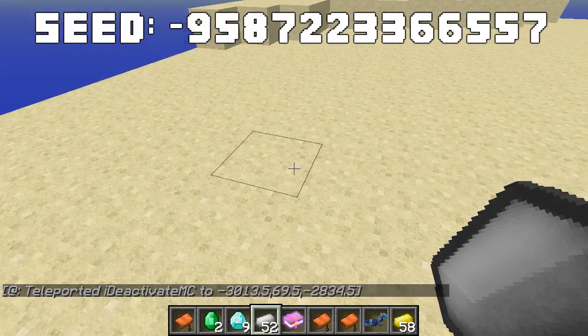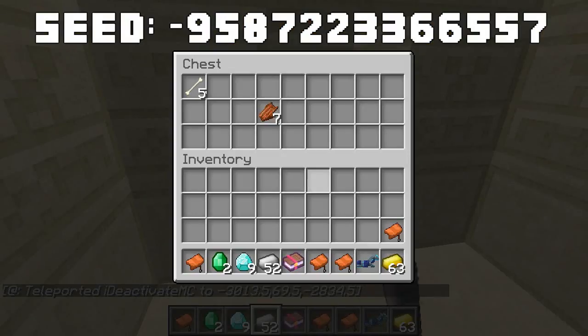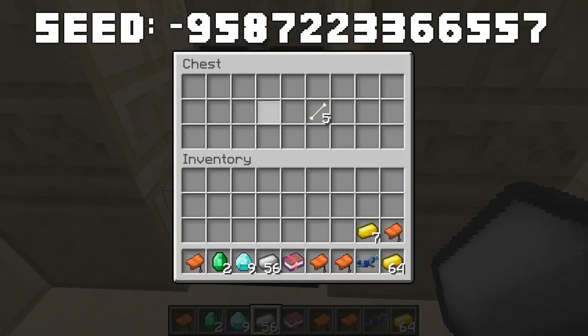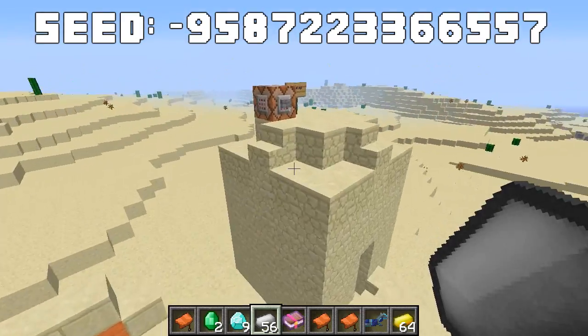The seventh desert temple has gold in the first chest, some terrible loot in the second, gold and iron in the third, and iron ingots in the fourth. We've almost got a full 64-stack of iron and already have a 64-stack of gold, which is pretty cool.